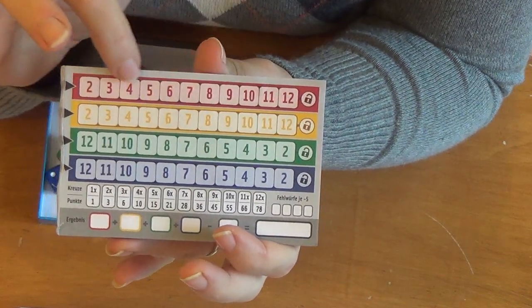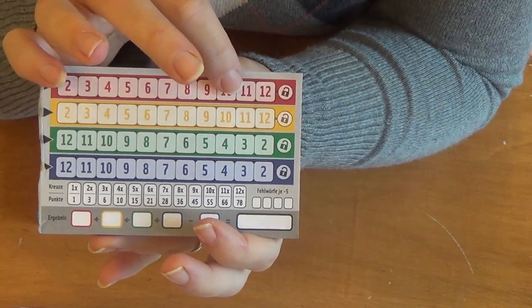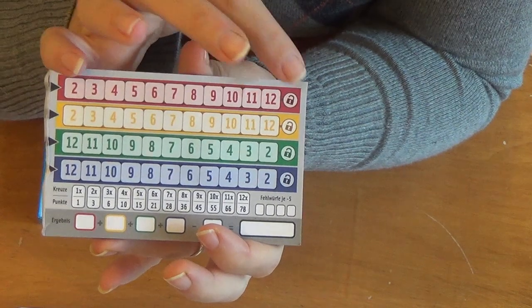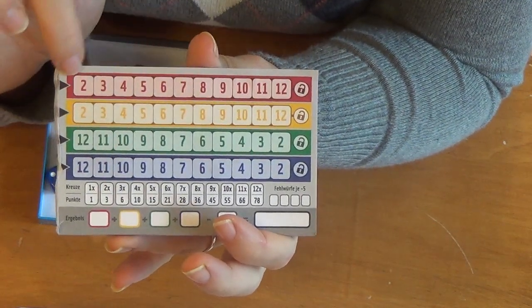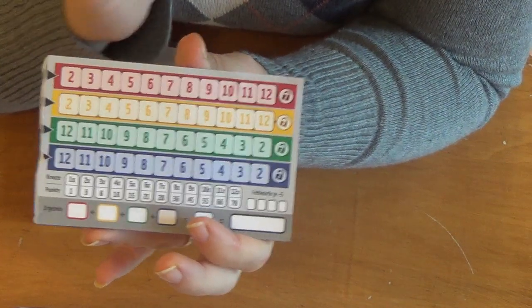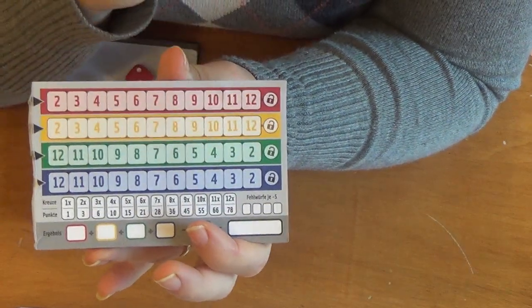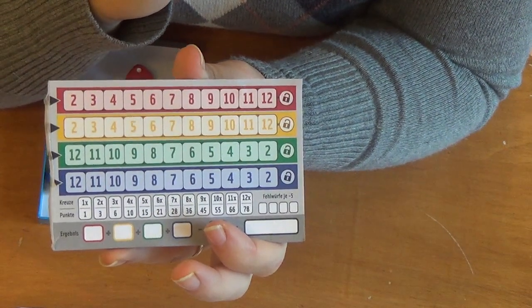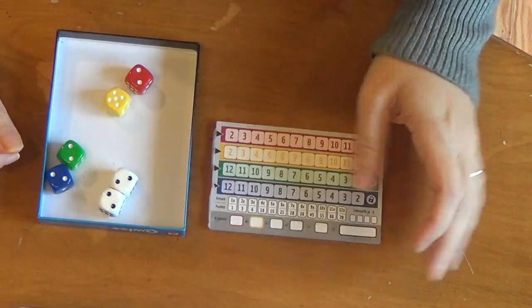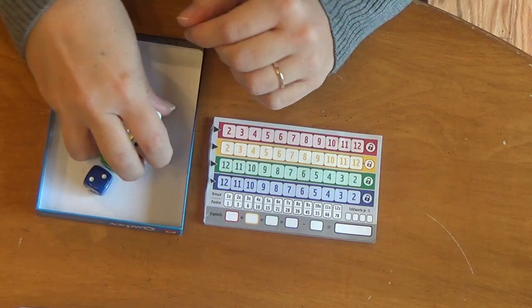To lock a row you have to have marked off five boxes in that color. Once you mark off five red squares, if you roll a red 12 you can lock it — you need five boxes and then you're looking for the final number. For blue or green, you need five boxes and then you're looking for a two to lock it. And that's pretty much the whole game.